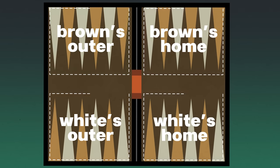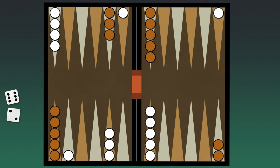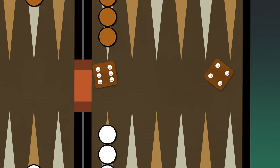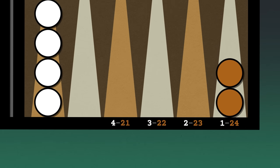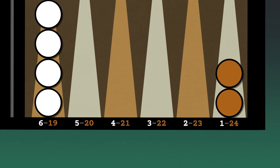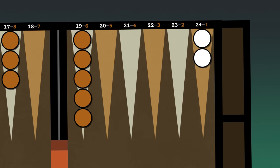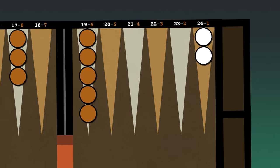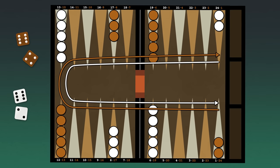Players alternate turns. They start each turn by rolling their two dice, moving their checkers, and formally ending their turn by placing the dice back in their cup. A player cannot start their turn until their opponent has ended theirs. If the value of any die is ambiguous, you need to re-roll. Each value rolled is an individual move that you must make during your turn. Each player can think of the points as being labeled one through twenty-four relative to their own side. Point one is the point in their home area nearest to the trough, and point twenty-four is the opposing point in their opponent's home. Your checkers may only move in the direction towards point one, meaning the players are always moving in opposite directions.